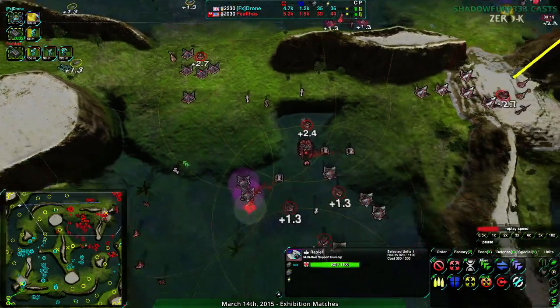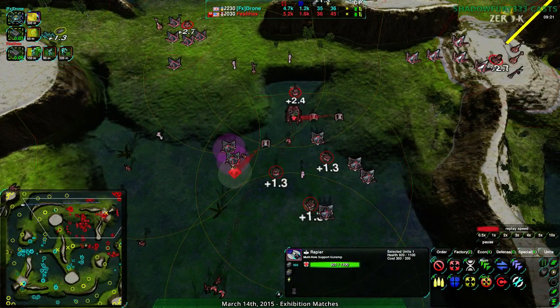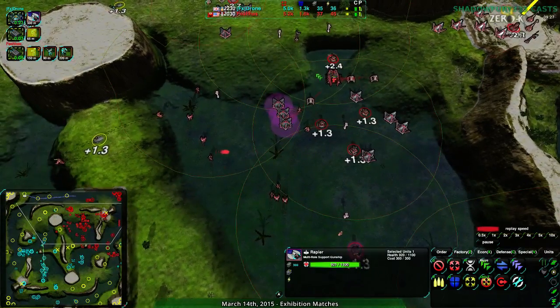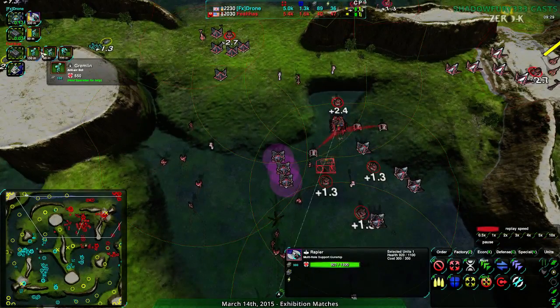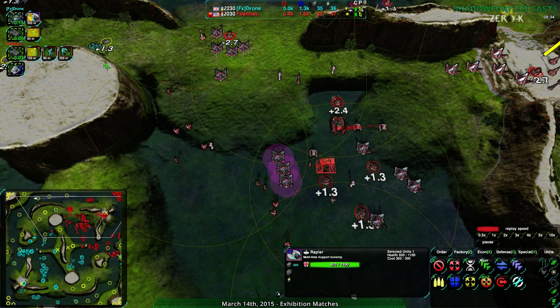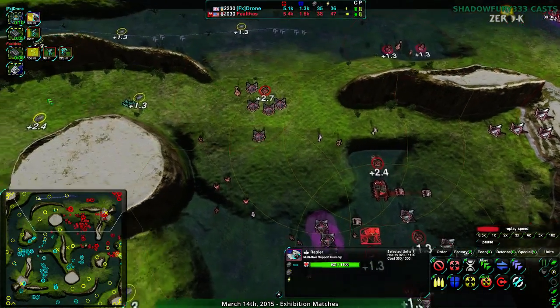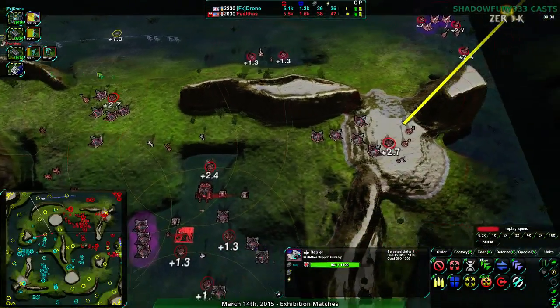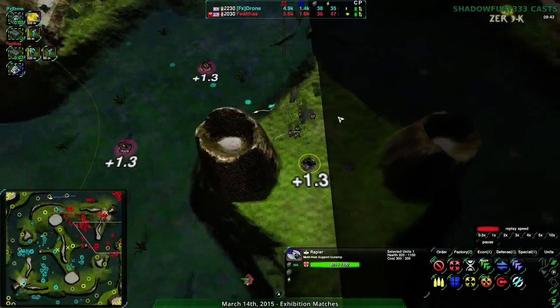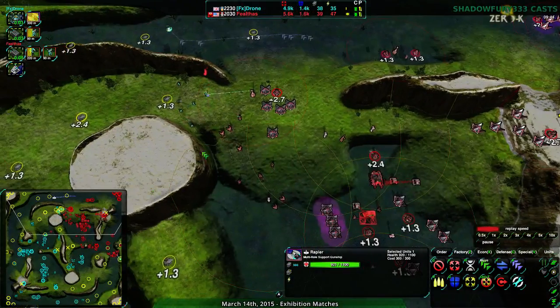The orange number means those units were built as emergency builds. You can build units without putting them in a queue and they'll go up to the front, only built once - not put into a repeat queue. Basically if it's orange, it's because they went for it in an emergency, or at least wanted it as a one-off, which usually means in an emergency.